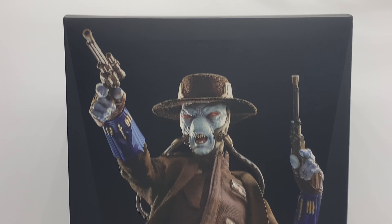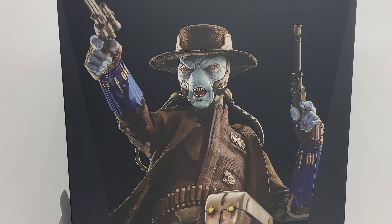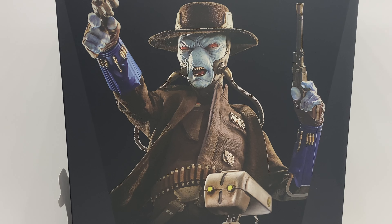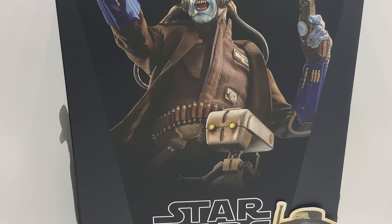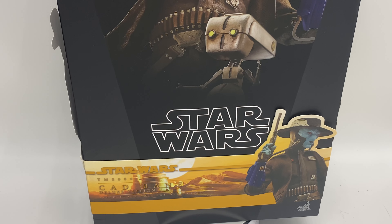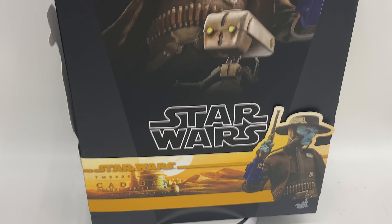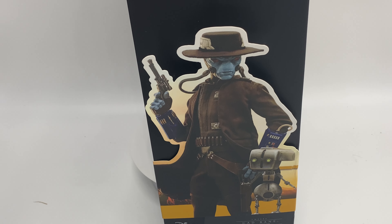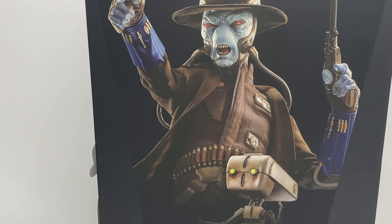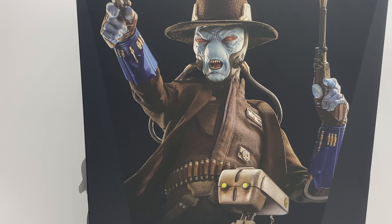Let's get into the video. We can see an awesome picture of the figure on the front as always, it being a shoebox displaying one of the interchangeable portraits. We get an image of Toto there — Toto 360 — telling us that it is the deluxe. We have the ribbon confirming that this is TMS 080, the Cad Bane deluxe, displaying the figure. One side continues the artwork, and the other side has the figure posed with Toto. The back of the box has all your warnings, as we've seen from Hot Toys boxes many times before.